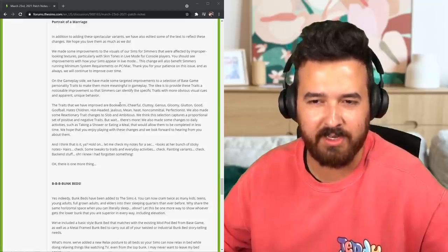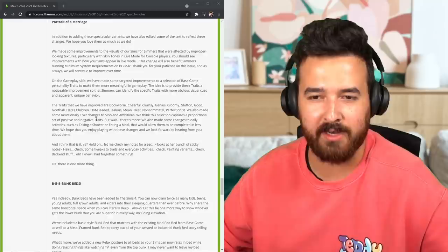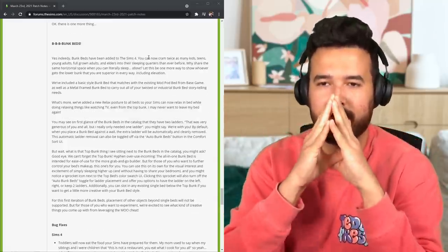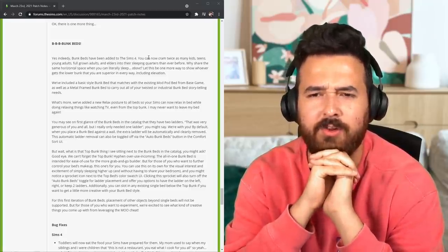So they've just changed the visuals of the interactions that traits will trigger — I might have to wait for more explanation on that. Let's see what they have to say about the only one tile being usable under the bunk bed, because that is a little rough to say the least.